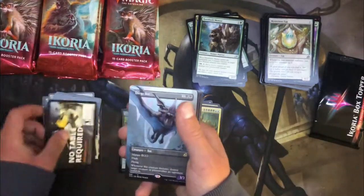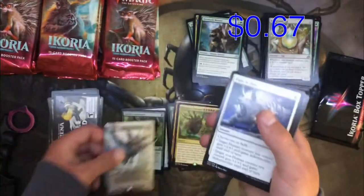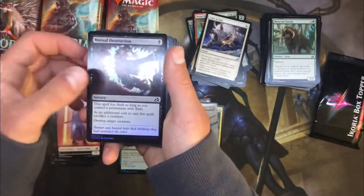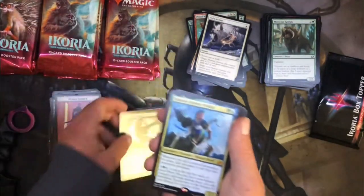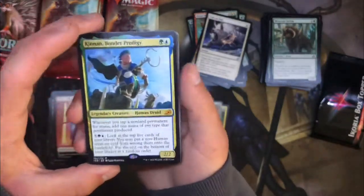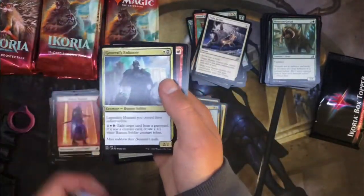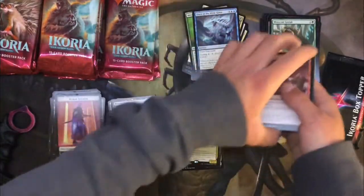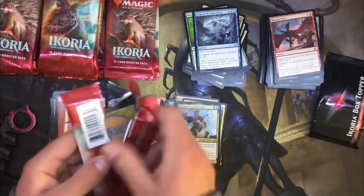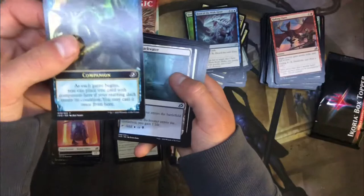Those new Commander decks are absolutely crazy. The Mardu deck — I love it. I still hate Jirina with a passion but damn, there are some really really good cards in those decks. Got an alternate Dire Bat — see if that's worth anything. Got a Mutual Destruction and Cazur and Ukkima — Simic prodigy. Holy shit, as if Simic really needed anything like this — another infinite Commander card. General's Enforcer is good too. That's a good card and I was really hoping to pull that.